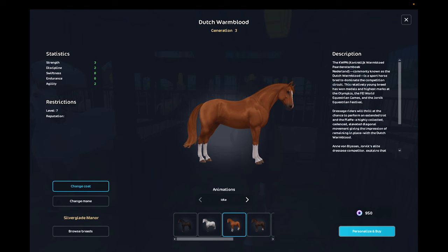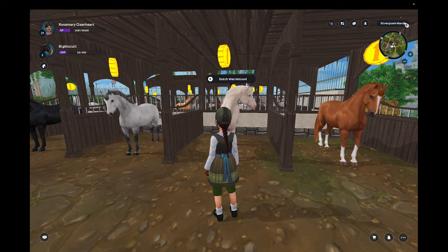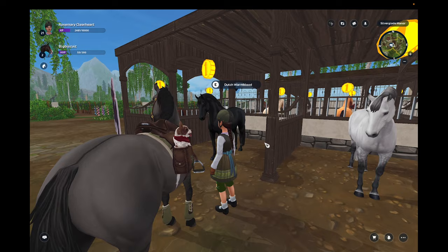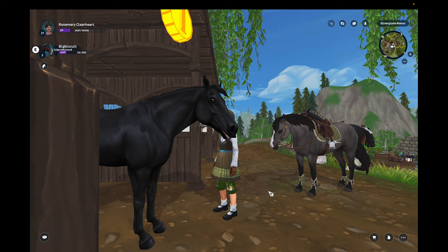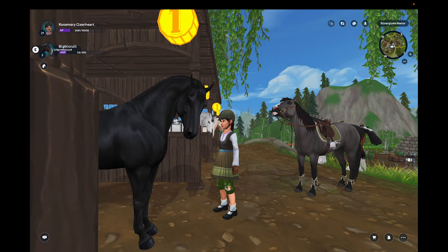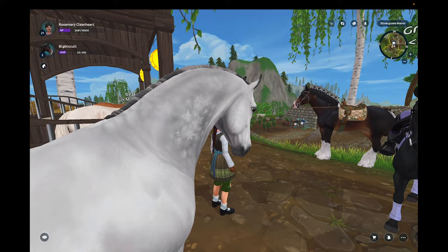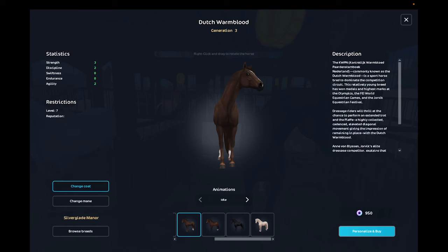This is giving me major Secretariat vibes — I know he's not a thoroughbred, but still. Oh, this is like a dream come true. This one's eyes are so adorable. I just realized my outfit looks kind of funny — I thought it was popping off but now I'm like, it's not the best. Look at the details on this horse's coat — the veins in its neck, the creases. The gray one looks like it has snowflakes in its coat.